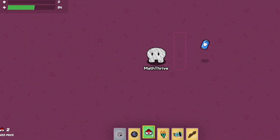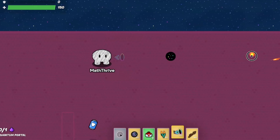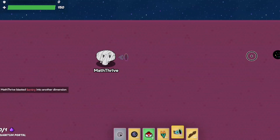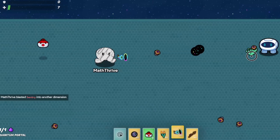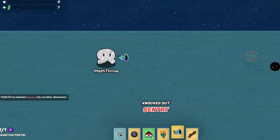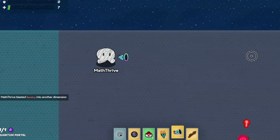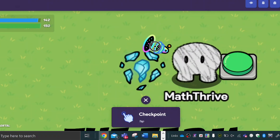Portal guns can last basically forever. So if you shoot it, it can travel far enough to hit enemies wherever they are placed, as long as it's in front. If the enemy is way in front, they're still going to get hit eventually — the portal does move kind of slow. That's the strategy I used to get through this part.